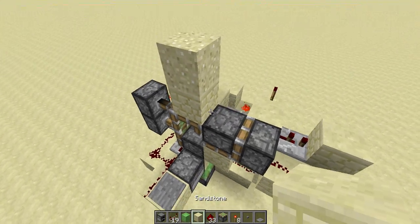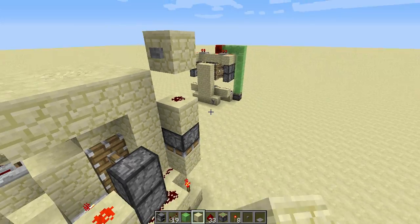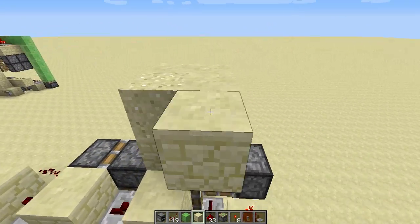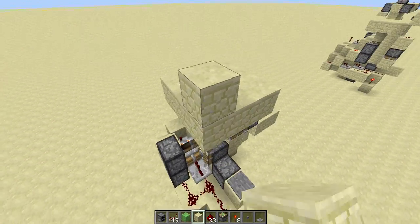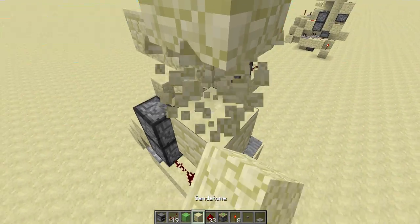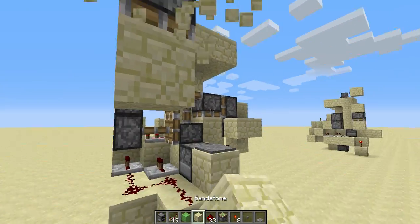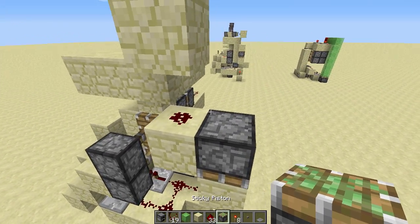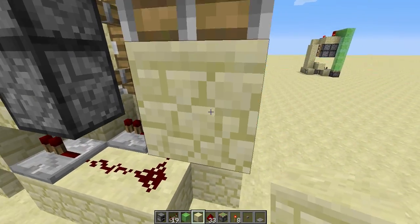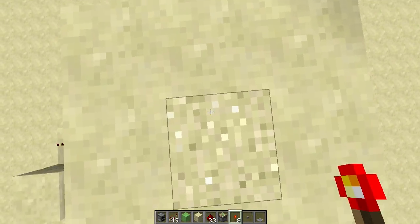You need to hook up another piston input signal on top because you need to be able to go down. First, surround the sand block here, then diagonally place a block and a button here. Place a block here, then redstone, then a sticky piston facing downwards. Place the sticky piston here, a block here, and a redstone torch here. The input is pretty much done.